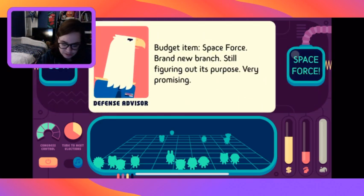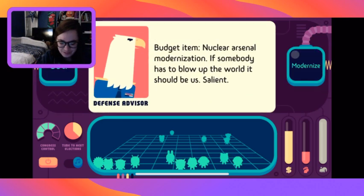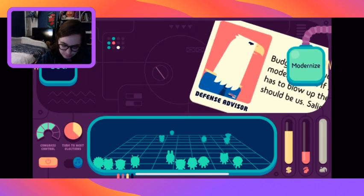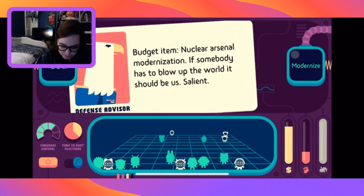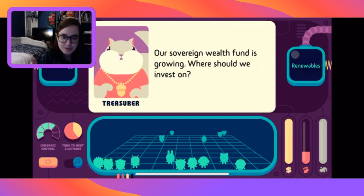Budget item: nuclear arsenal modernization - 'If somebody has to blow up the world, it should be us.' I don't think we should blow up the world. Somehow that makes people upset, but look at how much money we're saving. Our sovereign wealth fund is growing - where should we invest? Let's invest in renewables rather than biotech, because how does biotech make Christian traditionalists happy? That's insane.